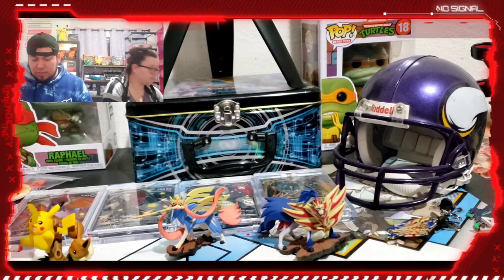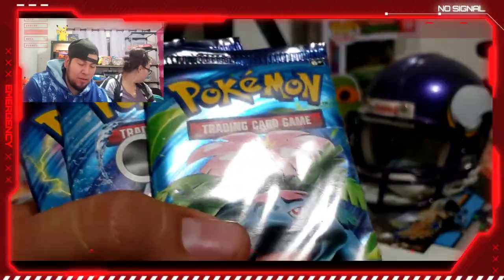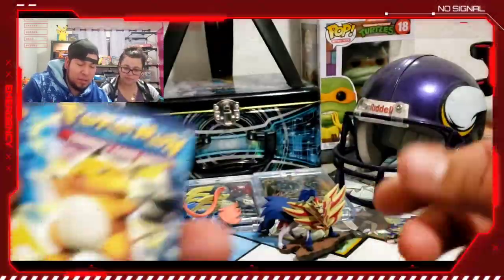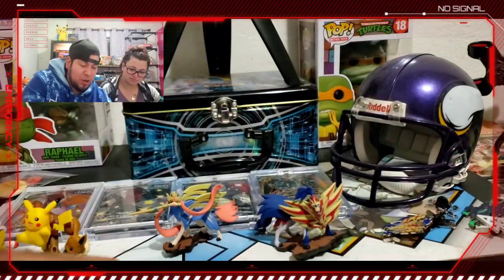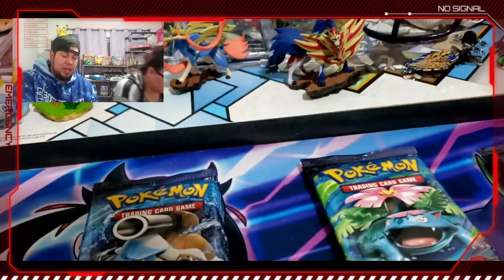Wow — no Charizard. We got a Raichu, a Venusaur, a Blastoise, another Raichu, another Blastoise, another Raichu, a Venusaur, and a Blastoise. No Charizard whatsoever.